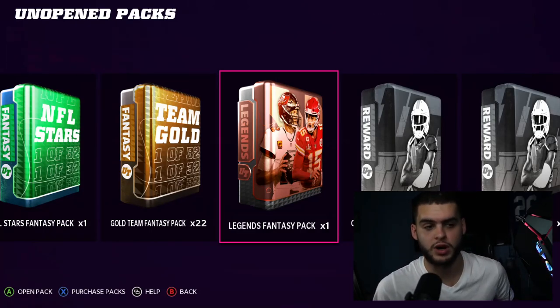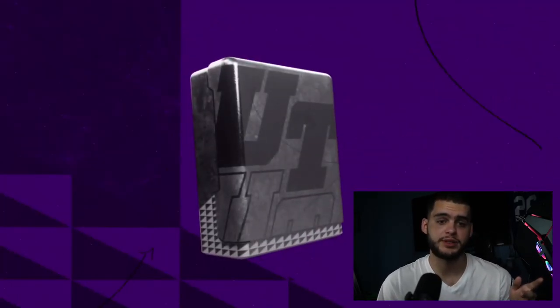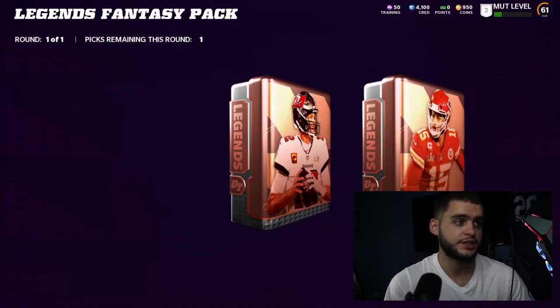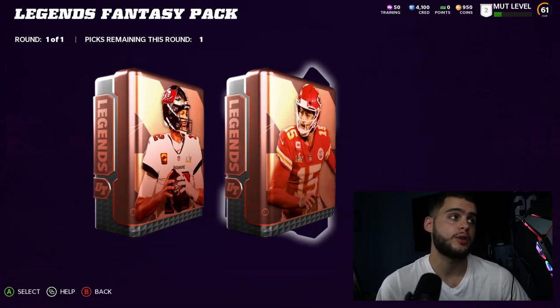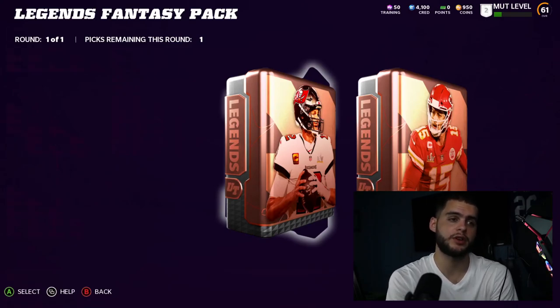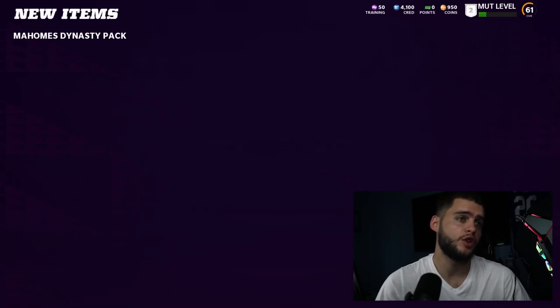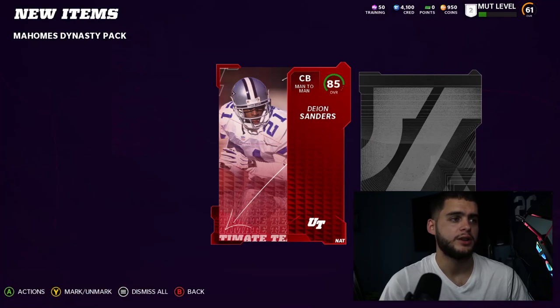This pack is really important for a lot of people because it's going to set up your team pretty early on. I'm going to take the Mahomes-curated fantasy pack because the Brady one has Rodney Harrison and Wes Walker. I prefer Randy Moss and Deion Sanders, and I feel like most people will too. So when you open this pack you should be getting both of them.